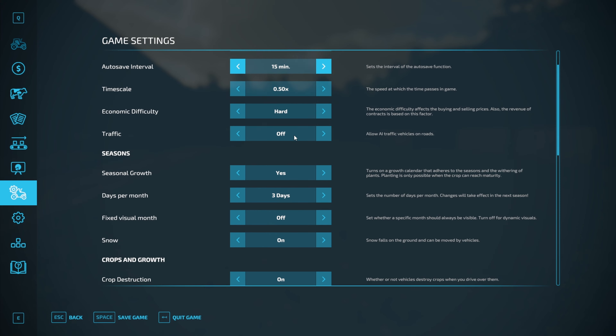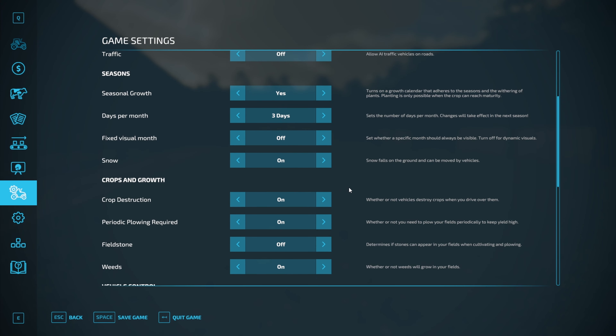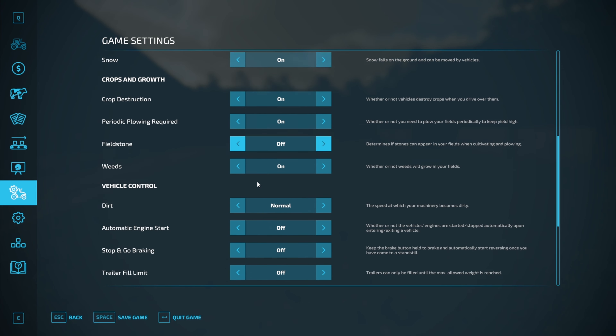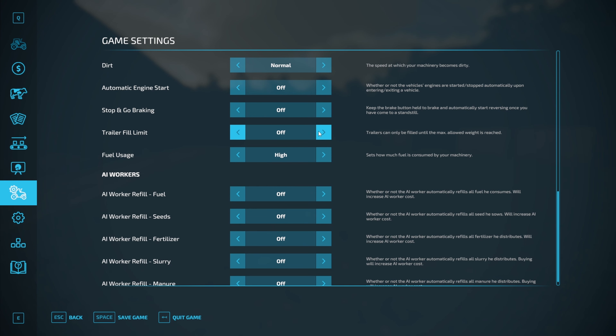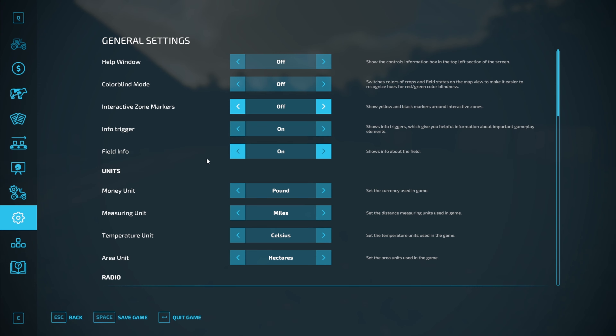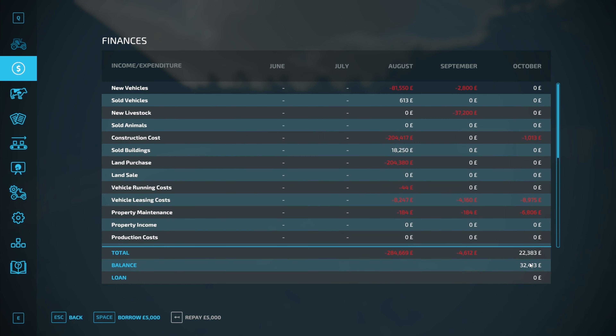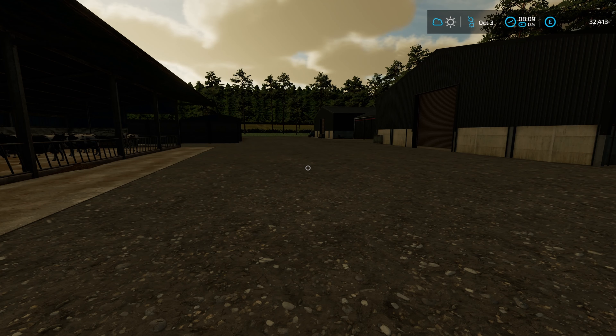I have stones turned off because I don't mind that aspect. The trailer full limit should be on because I think that's part of hard mode. Financially, we started with about 300K. We're not allowed a loan - just a small overdraft of about 10,000 pounds in case we need to get some cash in at short notice.